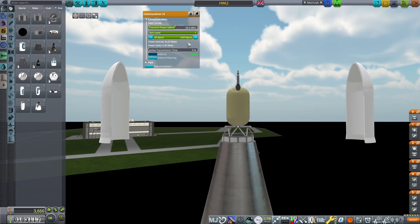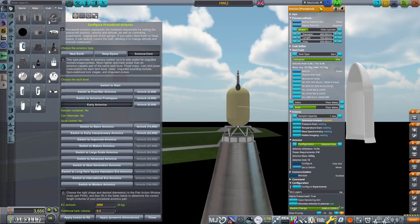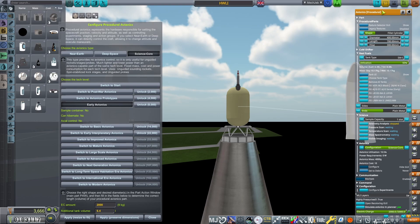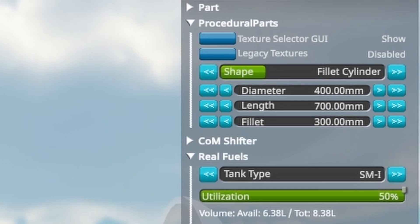With limited communications technology, the Communitron is needed for the moon, as the internal antenna will not be powerful enough. The probe core itself — you can shape this however you want, but mine is a fillet cylinder with dimensions of 40 by 70 centimetres.